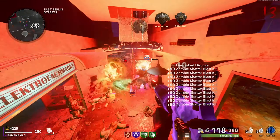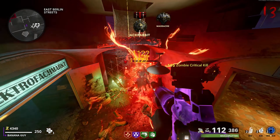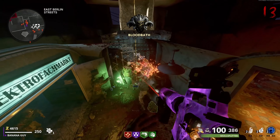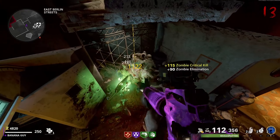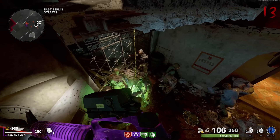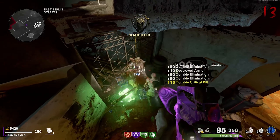Hello everyone and welcome back to another video here inside of Cold War Zombies. Today I've got you guys a really easy solo glitch you can use on the map Mauer der Toten to get more XP and tier progression during Season 6. Without further ado, let's run into the video. Enjoy!